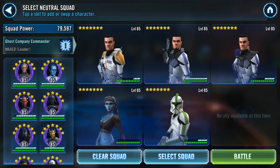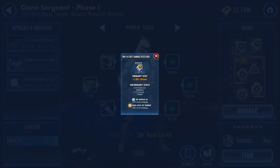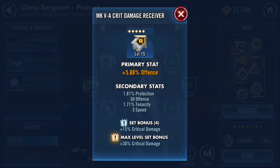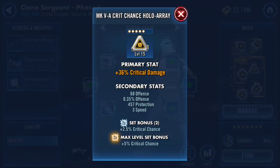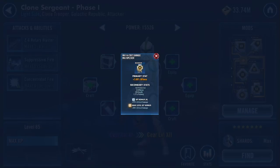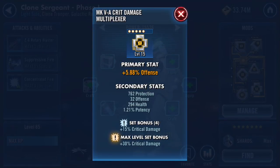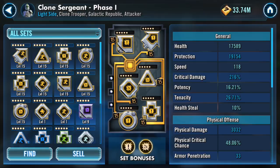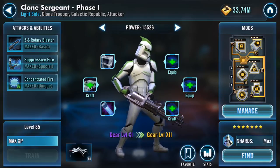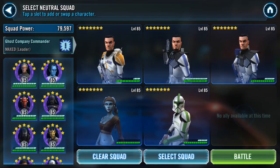Moving on to our last clone, Clone Sergeant. I have an offense arrow on him. For secondary stats, you're looking for some offense and some crit chance, a crit damage triangle, and an offense cross — he doesn't really have any debuffs either. Just looking for high secondary offense. His stats come in at 48% crit chance and 3k physical damage, pretty good. None of these heroes really need speed except for Cody.